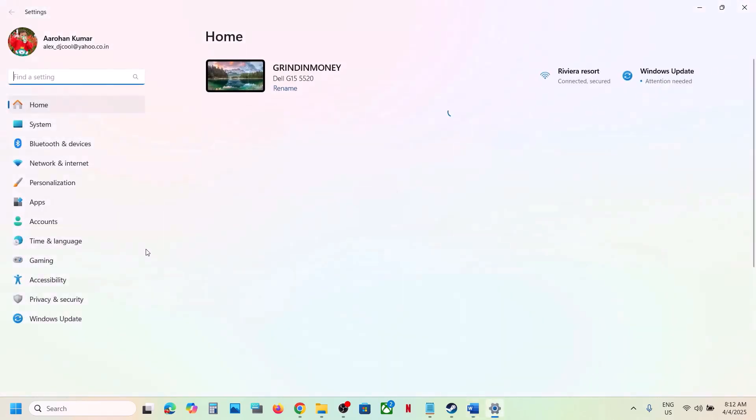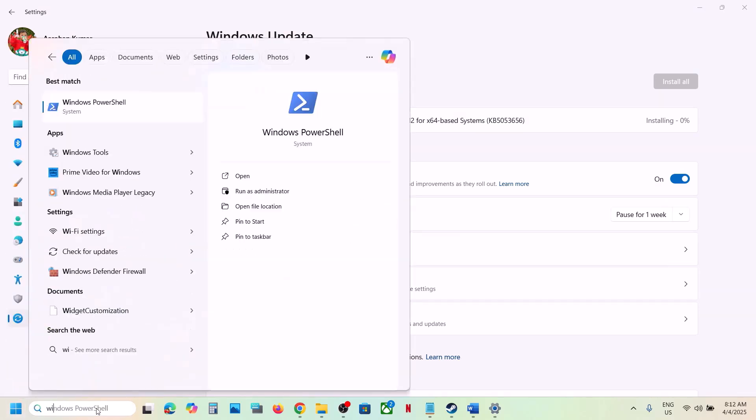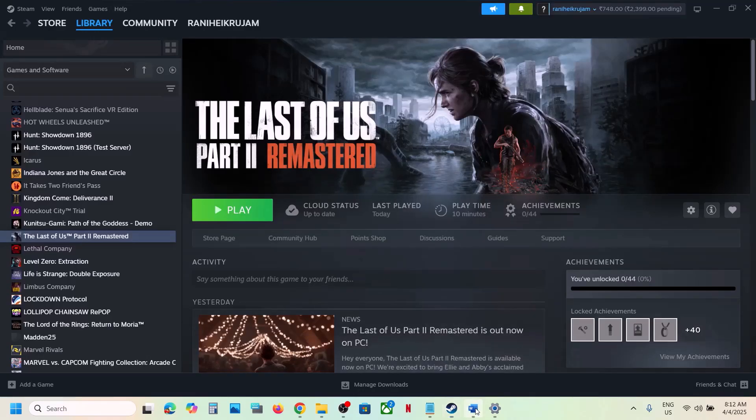If still not working, the next step is to update Windows to the latest version. Open Windows Settings, go to Windows Update, and click Check for Updates. Install all available updates. Make sure you're on the latest version — for Windows 11 that is version 24H2. Restart your computer after updating, then launch the game.